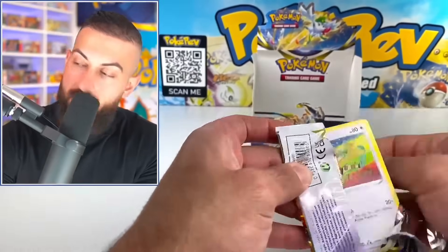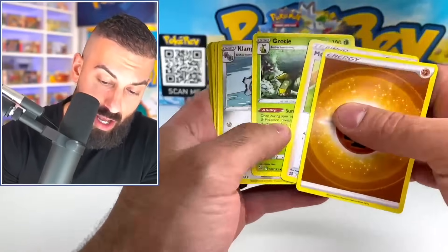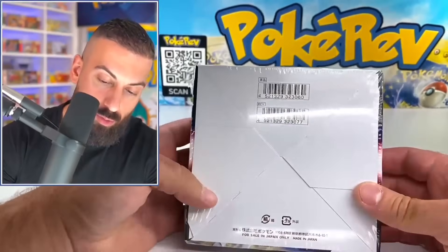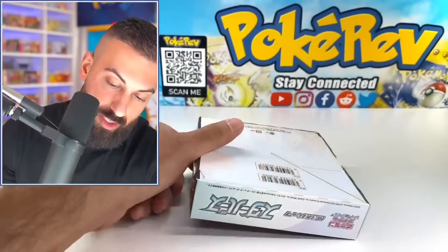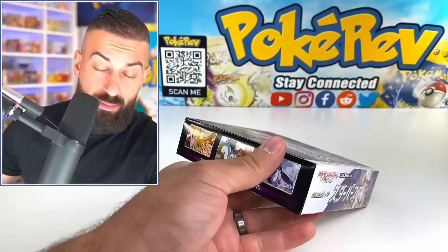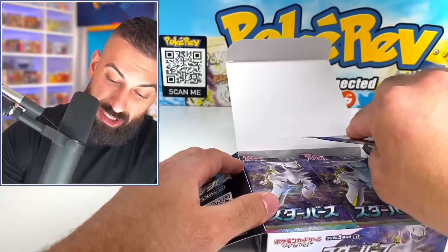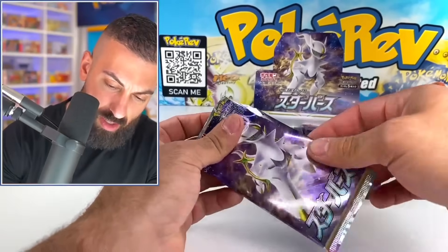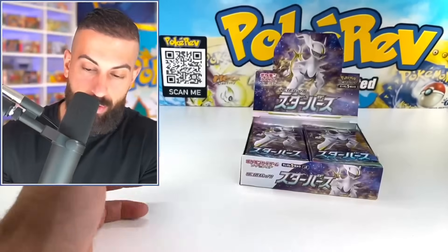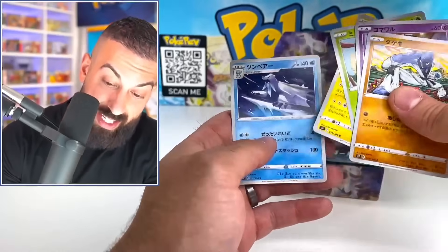We got one more pack, and then we're moving on to the Japanese Starbirth box. I am sorry, Japanese Starbirth box — you're going to have a battle on your hands here, it's going to be a brutal one. Crazy box. Japanese Starbirth right here — released a little bit before the English version, like always. The packs are going to have less cards, and obviously the box is a lot smaller. Yeah, the packs are going to have less cards, it's going to probably be less pulls, and we're just going to see what happens.